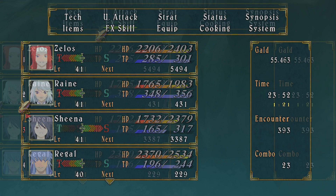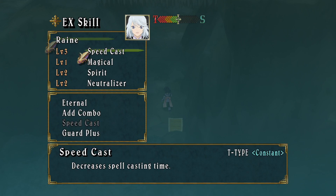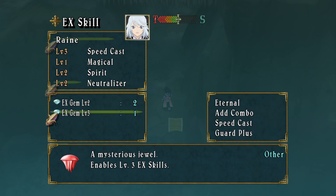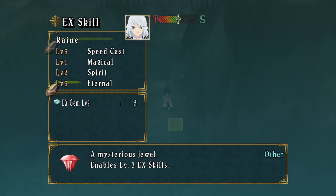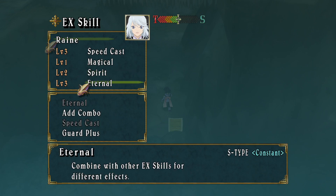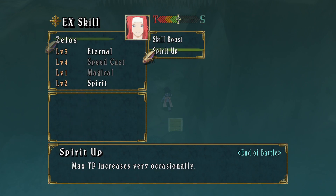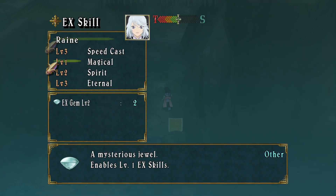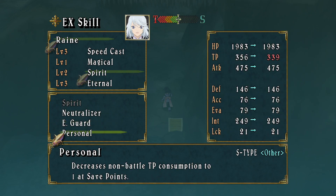EX gem level three — I wanted to put this on Rain or Regal. We'll have two level twos if I want to use them. I want to give Rain Eternal — I think Neutralizer is pretty bad. Give Zealous the level three, and then they go have Eternal. Eternal and Magical — that's what combos on Zealous to do Spirit Up. No, it's Eternal and Spirit, which Rain also has, so that should work out really nicely.